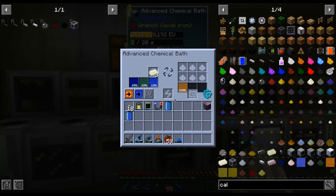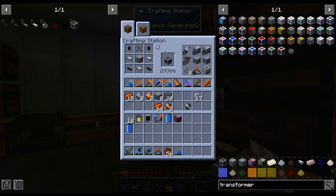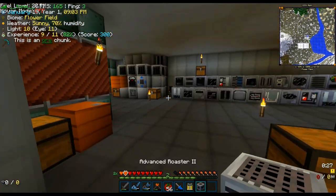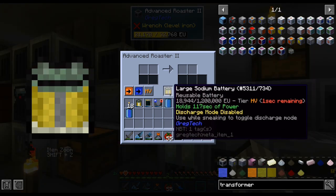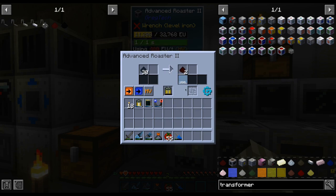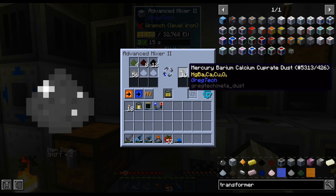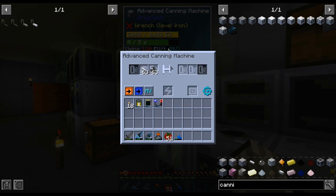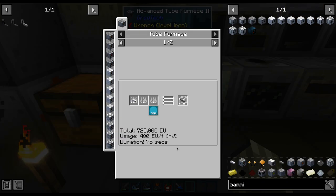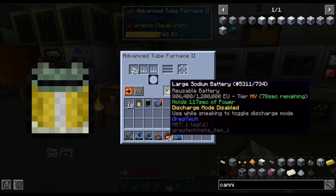It was when we tried to bathe it in water that we got reminded why we are doing all of this — our power cables are too weak. But with the help of a battery, we managed to finish the process. Now we can finally make the HV roaster we needed, and we are going to power it with battery-buffered MV power. Now we can get the last chemical we needed, which we then mix with the others to finally get the HV superconductor base material, mercury barium calcium cuprate, which we can place inside a silver pipe. The next step requires a tube furnace and a lot of power, so we start slowly buffering it with a battery. And thus we obtained our first tube.